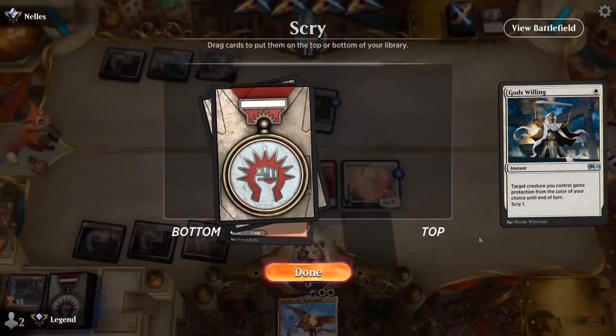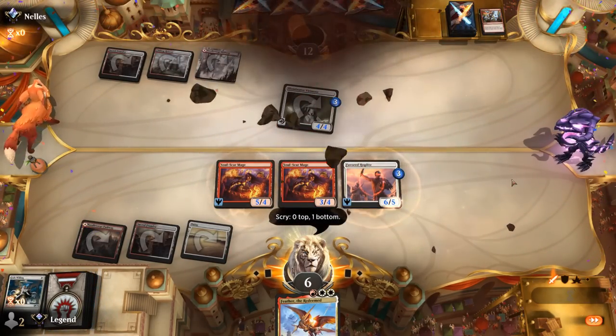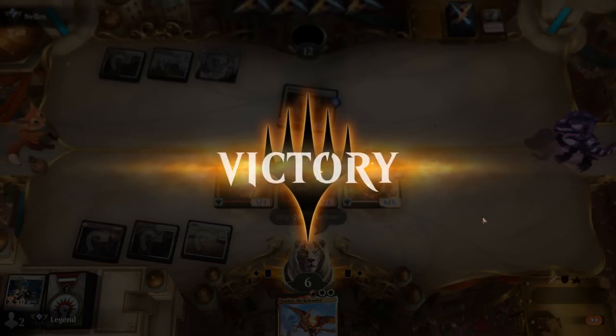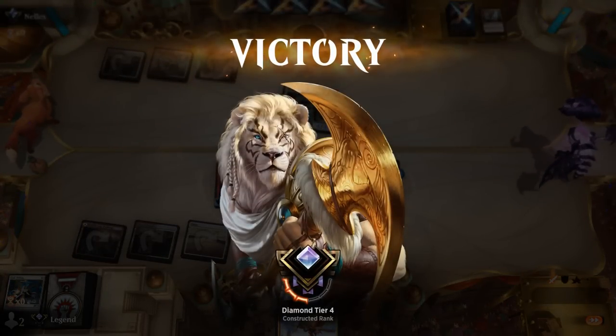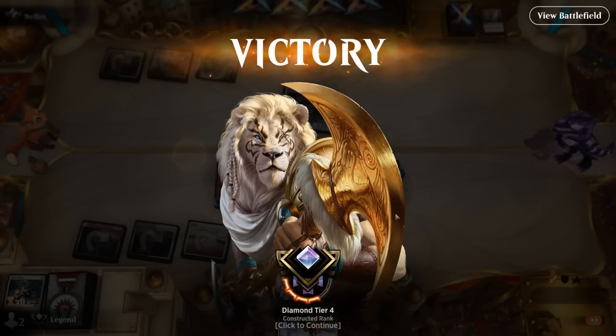So close game! Opponent had what they needed with Reckless Rage. Maybe they should have stayed back with Virtuoso — but then we attack, wait on God's Willing, they block, we eat the Virtuoso, and we're still in a pretty dominant position.